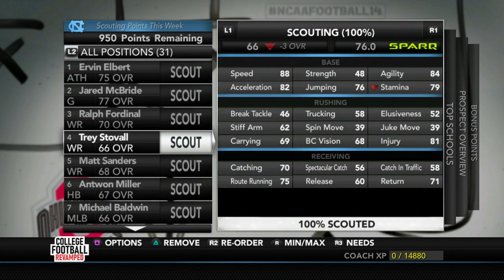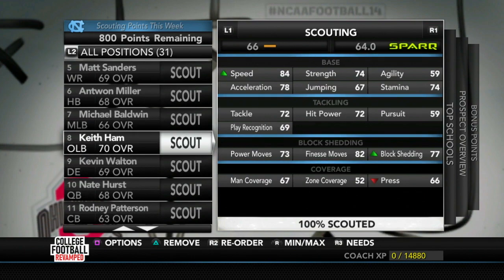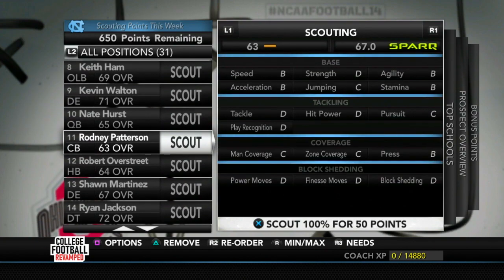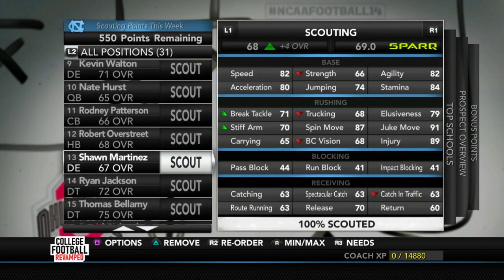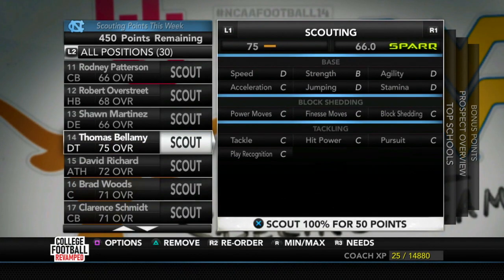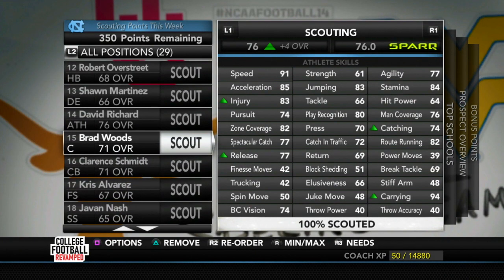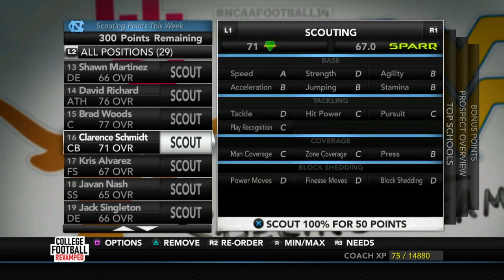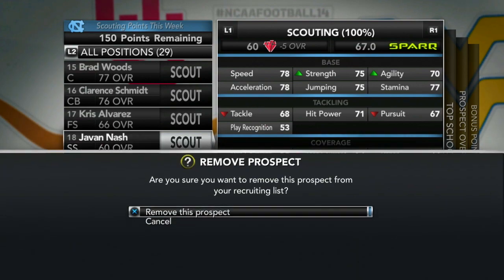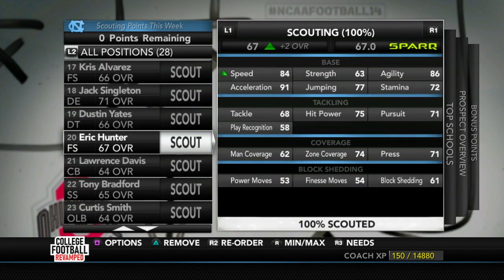We're going to go ahead and take a look at scouting. These are the guys we added to our board at preseason, and we're going to scout them out and see what we're working with — looking for gems and busts. We're looking at Nate Hurst, a quarterback. I want to focus on our defense. Our defense is definitely the weaker link — we have a bust on that defensive tackle and another bust in Thomas Bellamy. There's a gem with our center, but our defense is definitely the weakest link, so we're going to focus on defense throughout this rebuild, because defense really helps stop big moments in the sim.